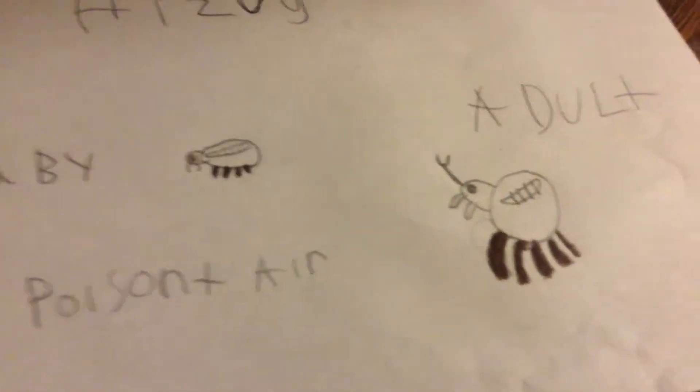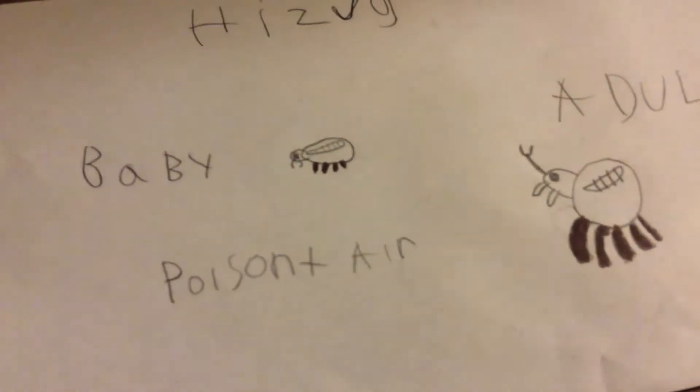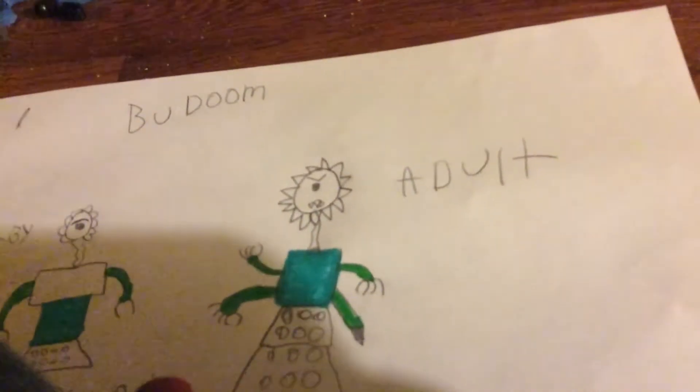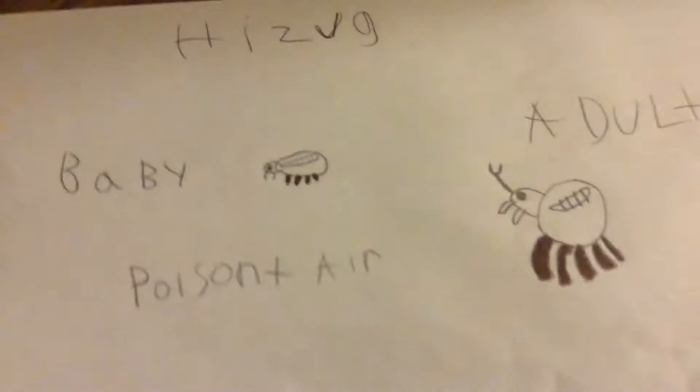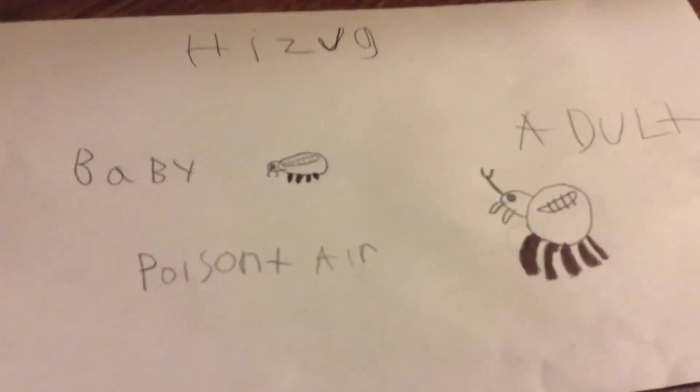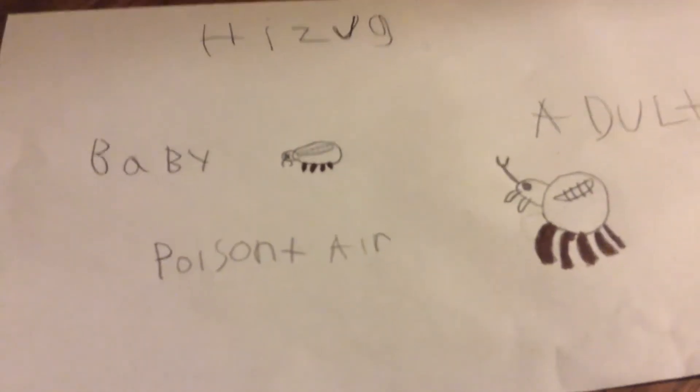Then we have the Hisug. It's poison and air. It first starts off as a little baby, and then it goes to an adult form. I couldn't really think of a sound for this one yet, so it's more like the Zinth, cause I drew inspiration from it.